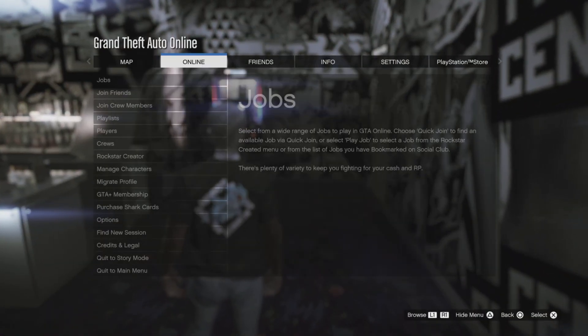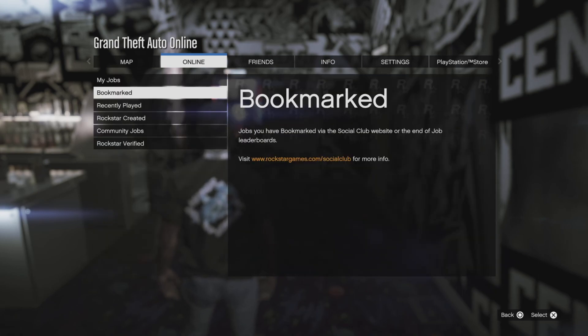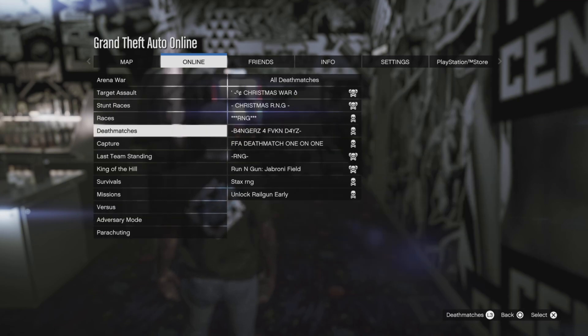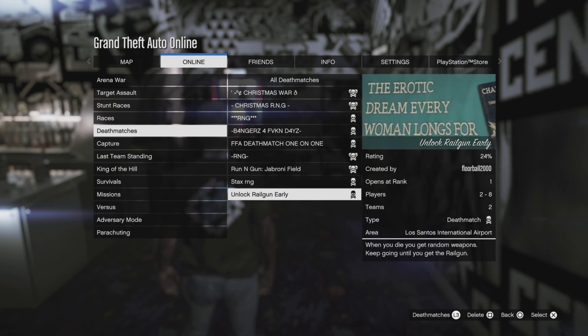In today's video I'm going to be showing you guys how to get the rail gun. I actually haven't got the rail gun yet, so yeah, I'm gonna show you guys how to do it. The job will be in the description, so go bookmark it. I tried to bookmark on PS4 but I can't, so it might just work for PS5 and the new Xbox. Search 'rail gun' or 'unlock rail gun easy'.